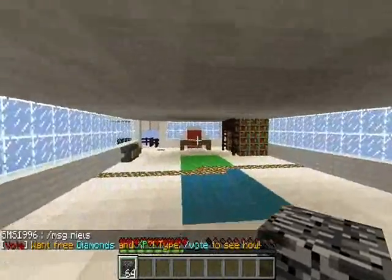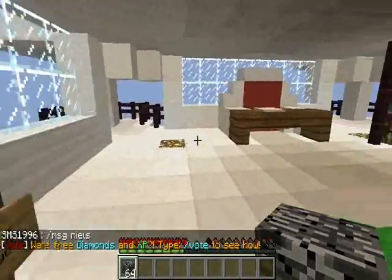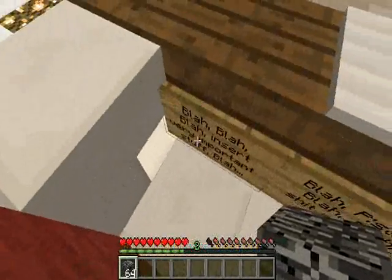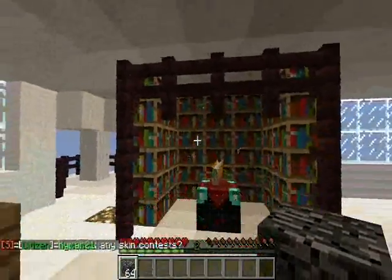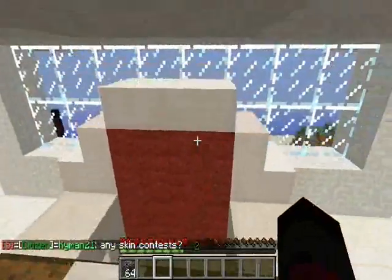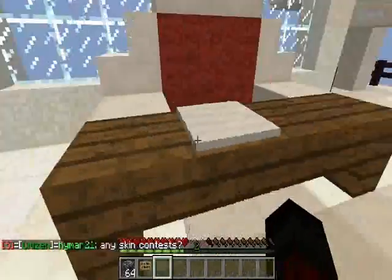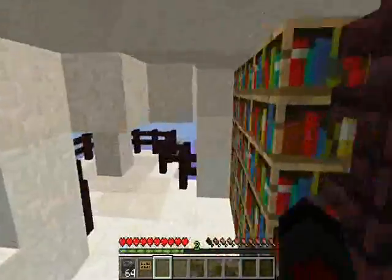We'll head up to the next floor and we see some privated anvils. Wow, this looks like a throne - kind of a funny throne actually. We'll remove this one because I can. And yes, an enchanting area!